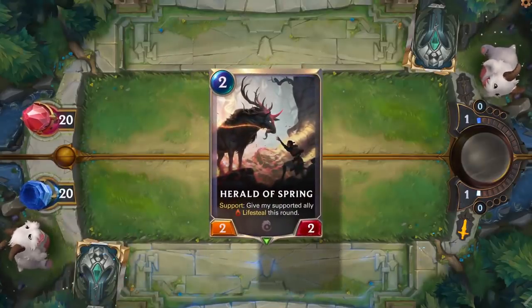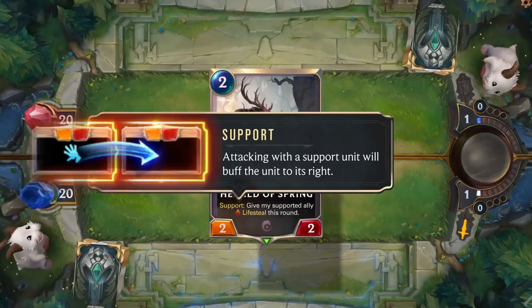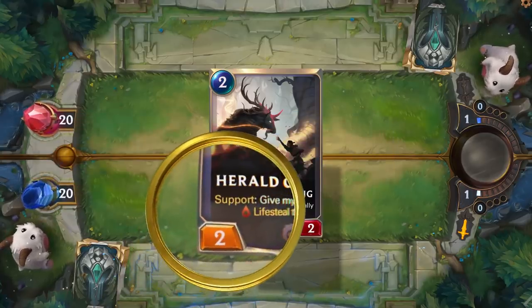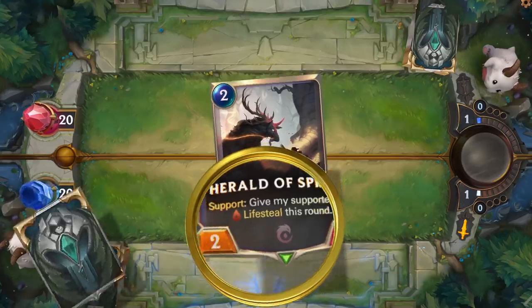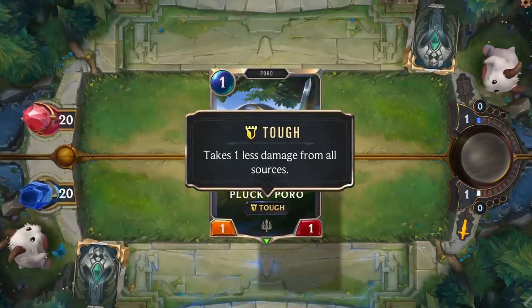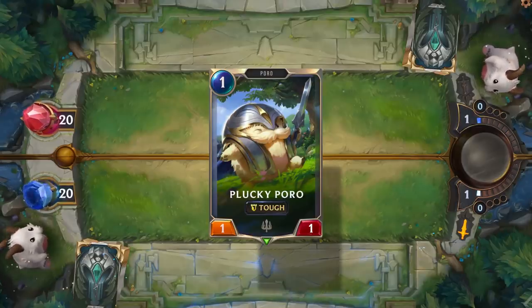One of my personal favourites is Support — attacking with a Support unit will buff the unit to its right, which makes attack order extremely important. For our Herald of Spring, which is an Ionian card, when you attack you give your supported ally Lifesteal this round, which heals your Nexus. The last important keyword to cover is Tough, and this is one you'll mostly see in Demacian decks — it takes one less damage from all sources. Aplucky Poro is a card from Demacia that has this keyword, and even though it is a 1/1, it needs two points of damage to get through that Toughness and kill it.